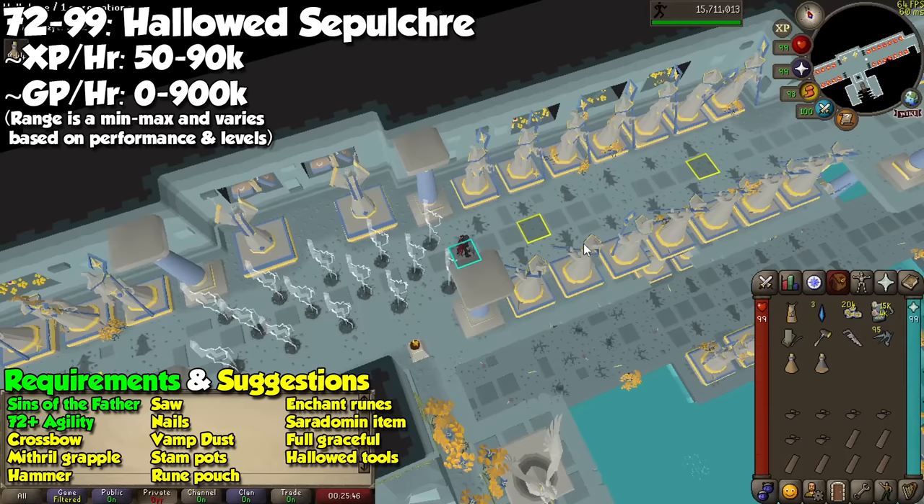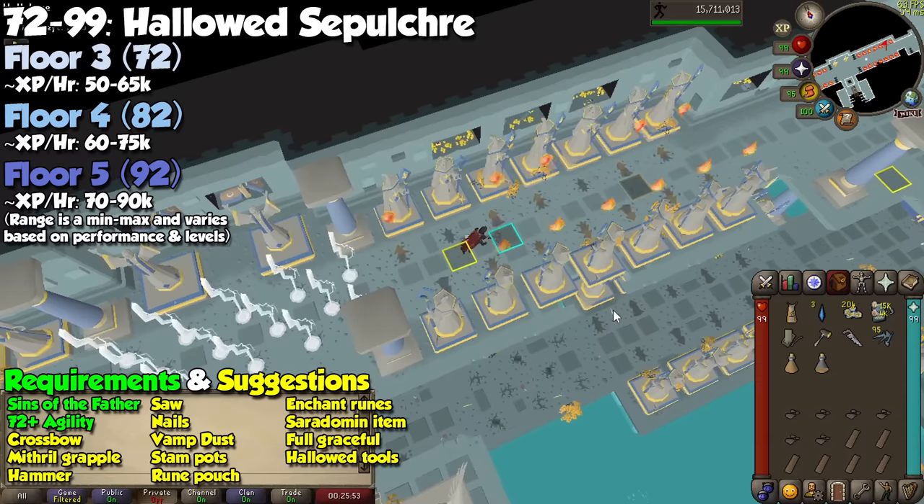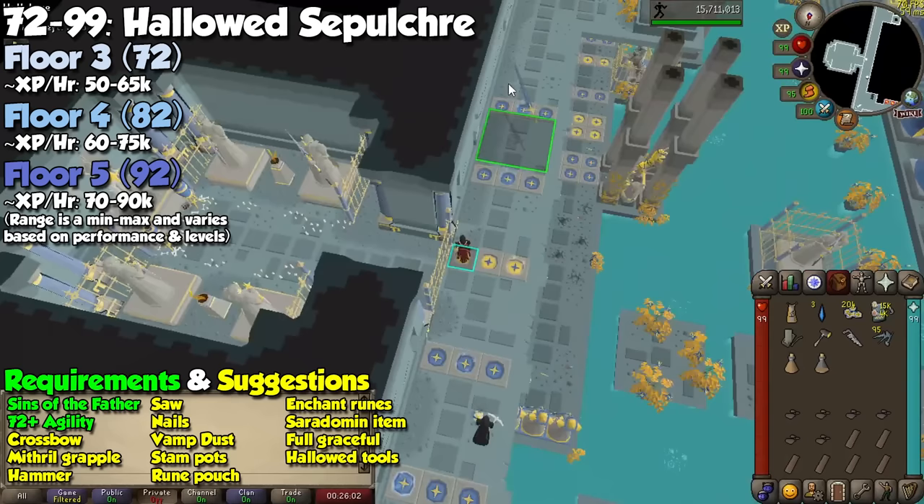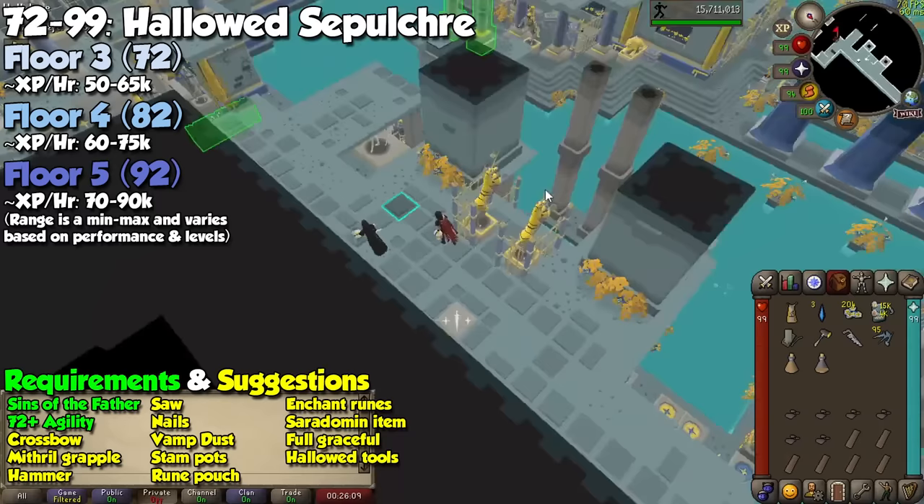Each floor has its own experience per hour, and it will also fluctuate if you are looting chests or not. I personally loot chests on floors 4 and 5, as the loot from floors 1 to 3 doesn't offer anything spectacular. If you want more Hallowed Marks, make sure to loot as many chests as possible. I would also recommend you stay here until 99, unless you want to do something more chill.